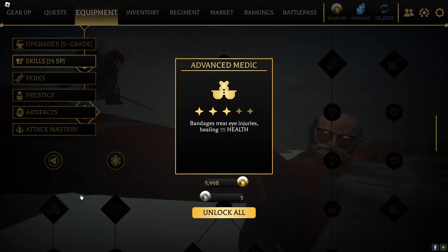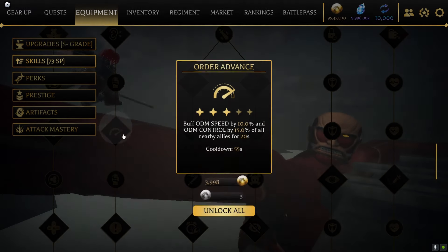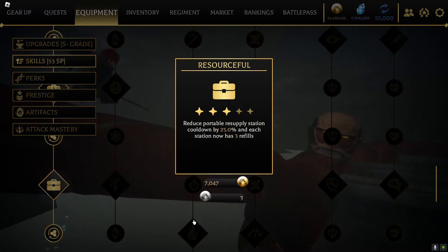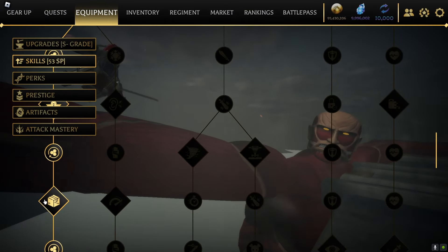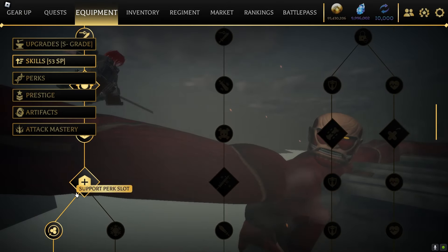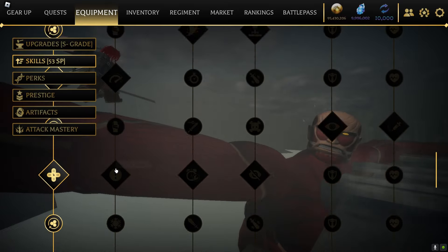This side over here is also helpful for your team — it increases your team's damage. If you want to be that type of player, go this way. The other side lets you heal your team, give them gas, supply crates, and stuff like that. So this branch is focused on supply crates and getting your team out of sticky situations — like when they need ODM gear and things like that.